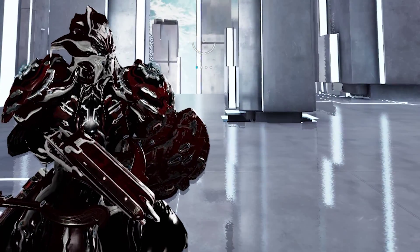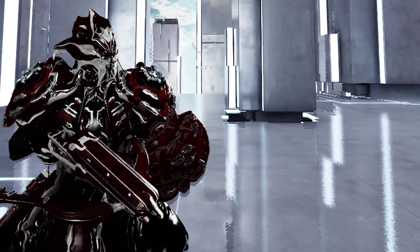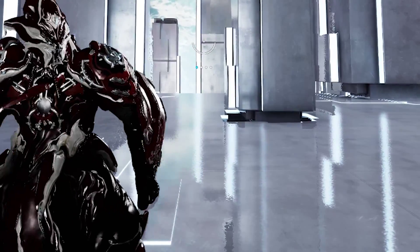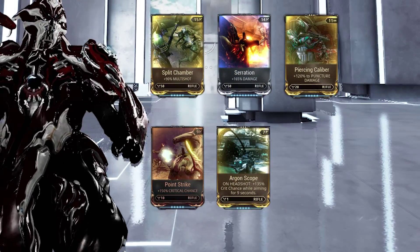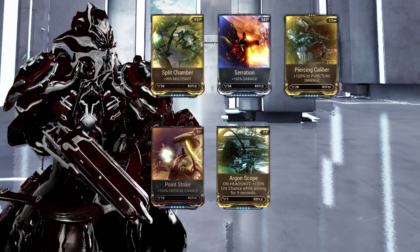With all that being said, let's see how we are going to mod Zhuge. For the precise arrow build we are going to use 5 forma. In those 5 forma slots we are going to put these modifications: Split Chamber, Serration, Piercing Caliber, Point Strike, and Argon Scope.